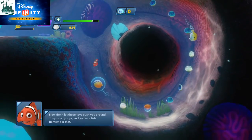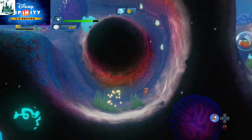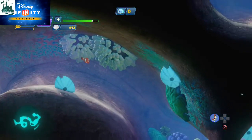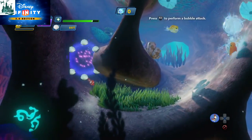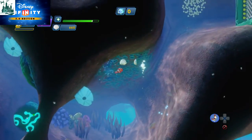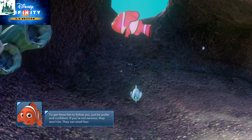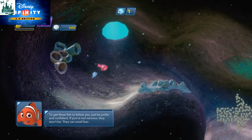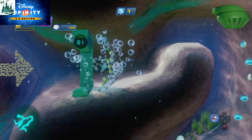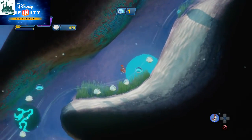Don't let those toys push you around — they're only toys and you're a fish, remember that. You're gonna put them in a bubble and then give them a boost — up we go! Kind of an odd way of using an attack, but it kind of makes sense. Get these fish to follow you — just be polite and confident. If you're not nervous, they won't be; they can smell fear. The gate will only let me through if I've got at least one fish following me. Each level gets a little bit trickier.